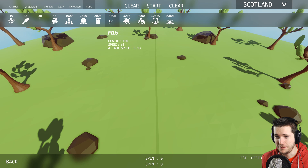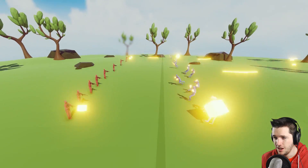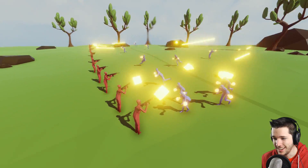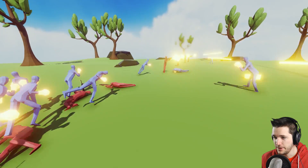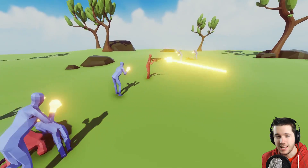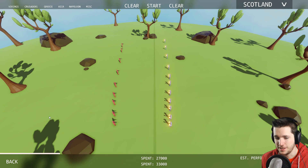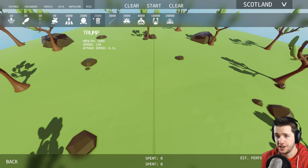We've got M16s and super boxers — both worth 3,000, so let's do a row of them. Looks like the boxers have got a little Iron Fist going on. Can they even reach these guys? There they go, doing pretty well. Okay let me go back to the main menu — I could still hear Hillary talking in the background. Quit the game, there we go, now she finally shut up.